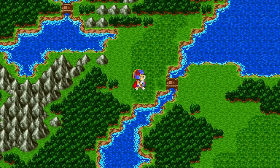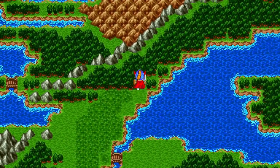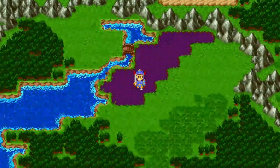Follow the forest north, passing a bridge to the east and taking the second easterly bridge. Then turn south out of the swamp to find Cantlin.